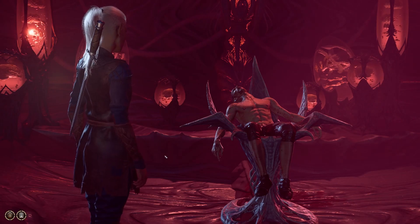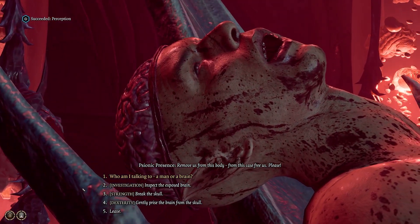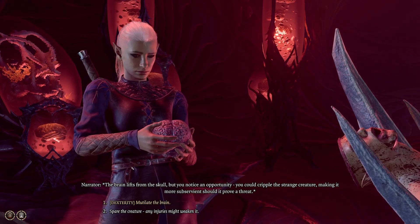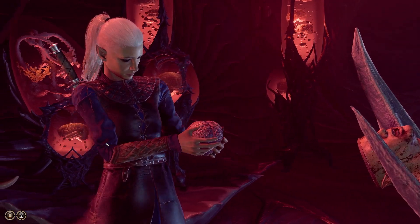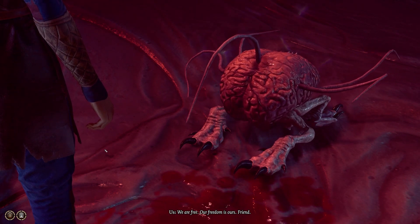There will be a corpse laying on some table with its brain exposed. Follow the dialogue options and pass the skill check to remove the brain from the head. Once your character is holding the creature in his or her hands, choose the second option to spare the creature. This will ensure that you have the creature as a pet which is going to help you in combat.